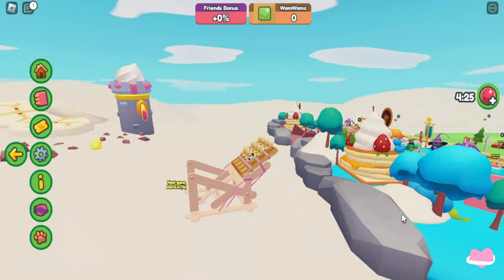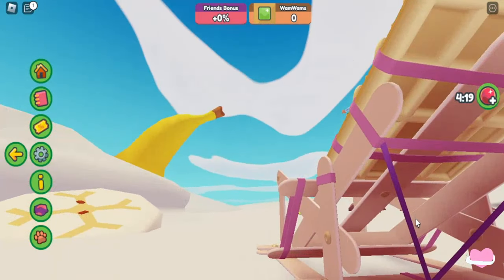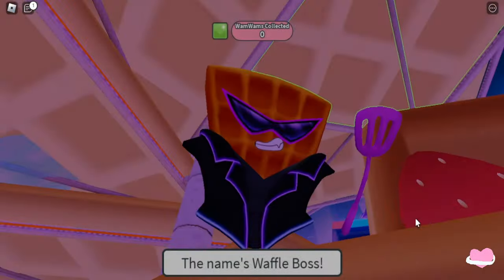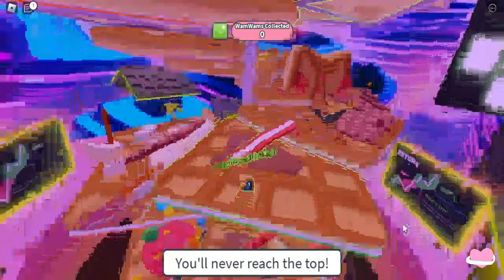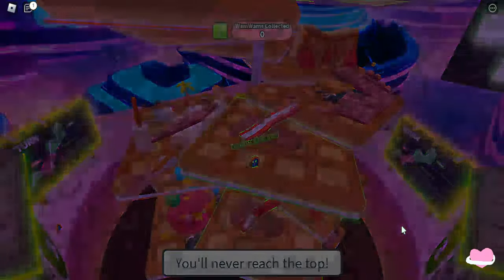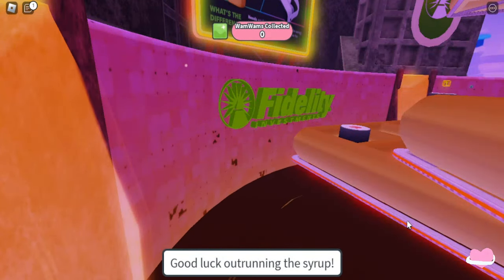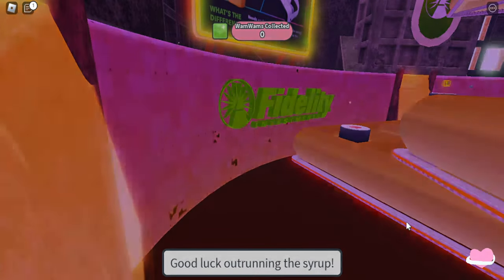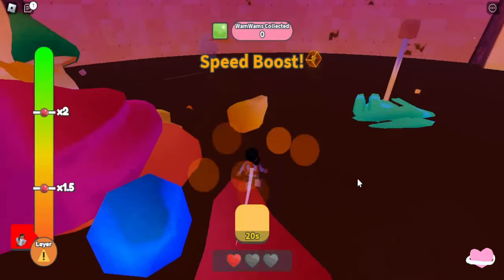When you see a notification pop up on your screen to join, join it. You will get to play this little obby - and by the way, don't touch the chocolate, it is lava, you'll lose hearts. You have three lives. You have to collect wham whams, which are like little cubes. There are several doors you can come across to go in and collect them. Also grab those little yellow boxes - they're like power-ups.